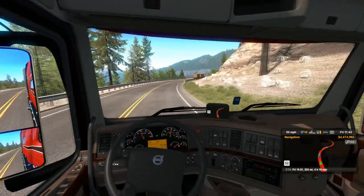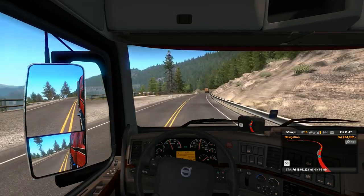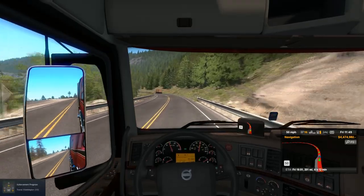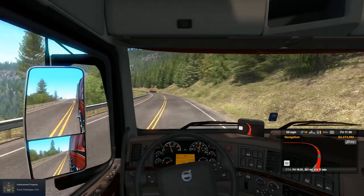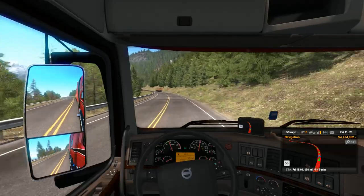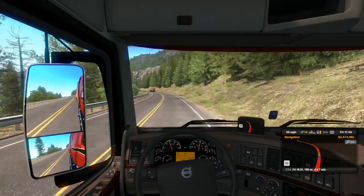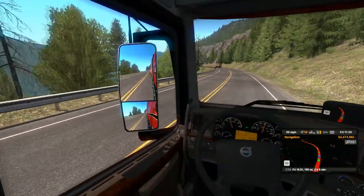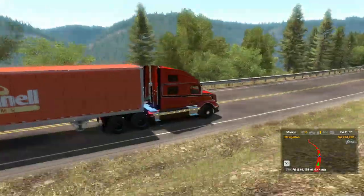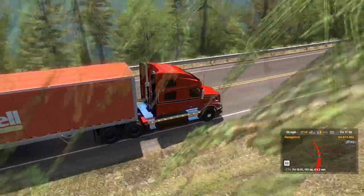Wenatchee National Forest. Nice pull-off places here to sightsee and take a look at the lakes. Unfortunately we're not getting credit for driving by it. That's Travel Washington, two out of three — we drove over the dam and now we've driven through the Wenatchee National Forest. I'm trying to remember what the third landmark was. This is a pretty steep drop-off — just incredible. If something bad happens over this guardrail, it's going to be curtains for you.